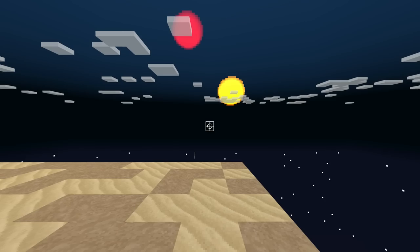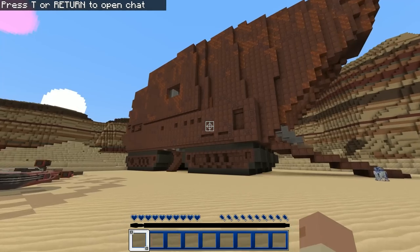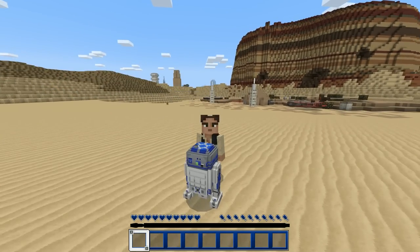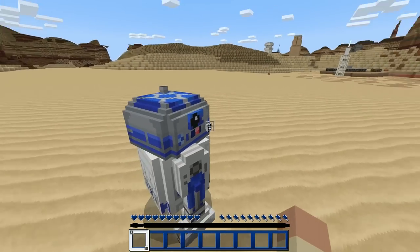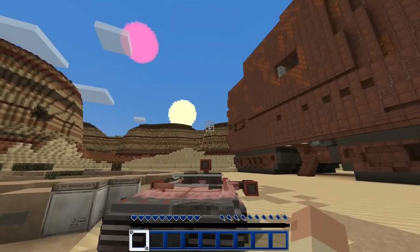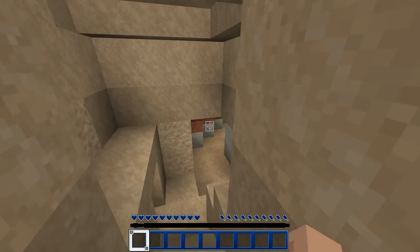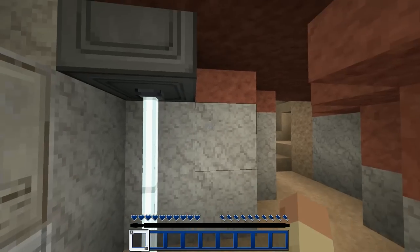Things are looking mighty Star Warsy! Oh wow, look at that - it's the sand crawler thing that the Jawas cruise around in. R2! R2-D2, it's me buddy, you remember me? Wait, you don't know me yet - I'm Han Solo, but we'll meet pretty soon. A little R2-D2 the droid is here, fantastic. This must be - we're clearly on Tatooine with the two moons and the sand crawler and all the sand. This must be the Lars Homestead! Luke must be here - Luke, Uncle Owen, Aunt Beru!